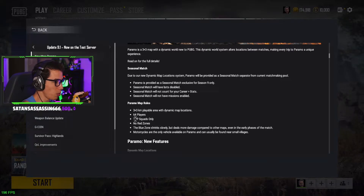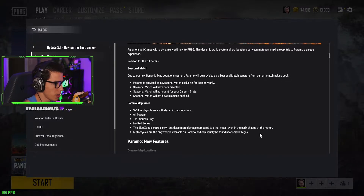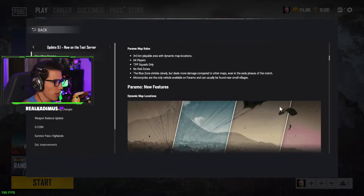TPP squads only, no red zones — thank god. The blue zone shrinks slowly but deals more damage compared to other maps, even in the early phases of the match. The new dirt bike is the only vehicle that can be found on Paramo and can usually be found near small villages. It's a single-seater only — and this is squads only. Head-scratcher number one of the day.